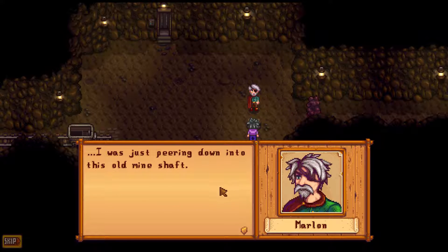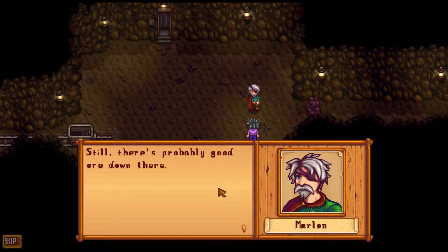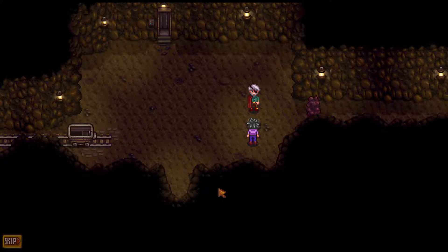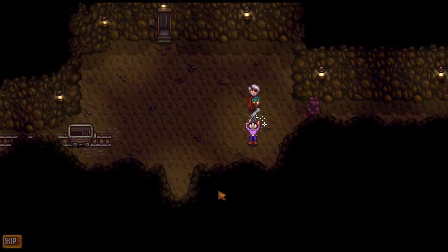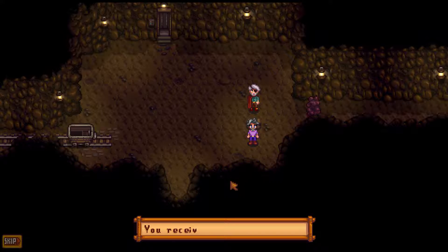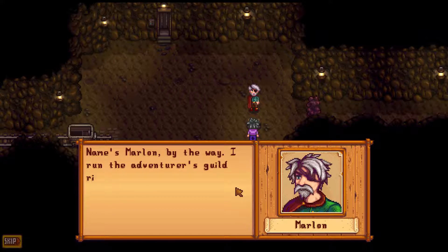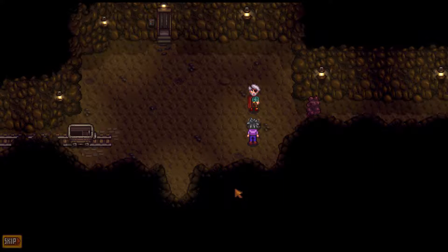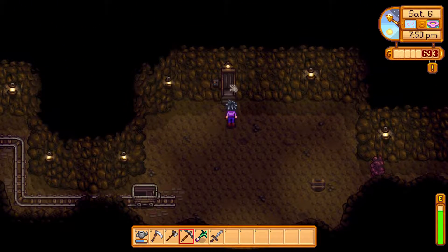Marlin's kind of cool. He was peering down into the old mine shaft. He says there's probably good ore down there — and probably other things. He gives us a sword — a rusty sword! He runs the adventurers guild right outside and says if we improve ourselves, he might make us a member. Can we take the elevator? No.